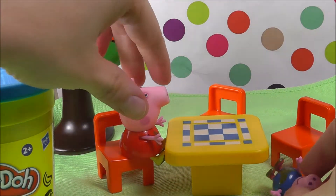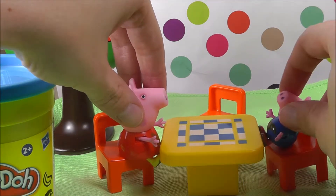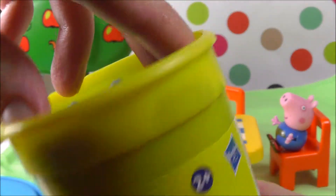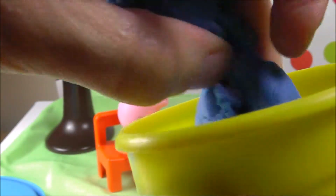Peppa and George are sitting on their chairs. Now Mommy Pig says: Peppa, today we are doing some cookies for school. How do you make cookies, do you know?